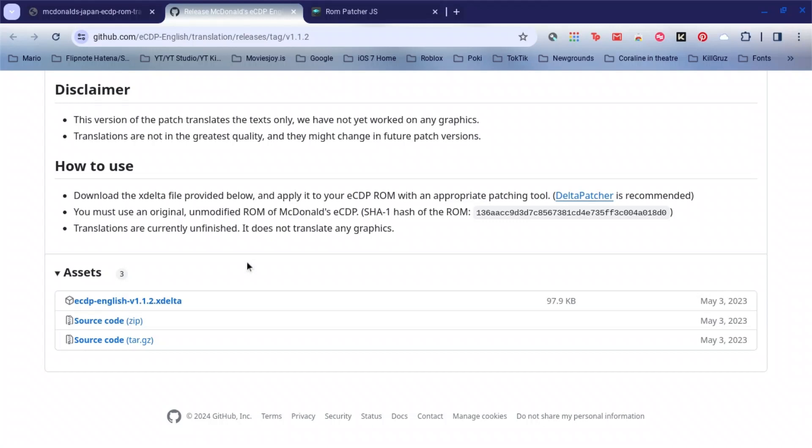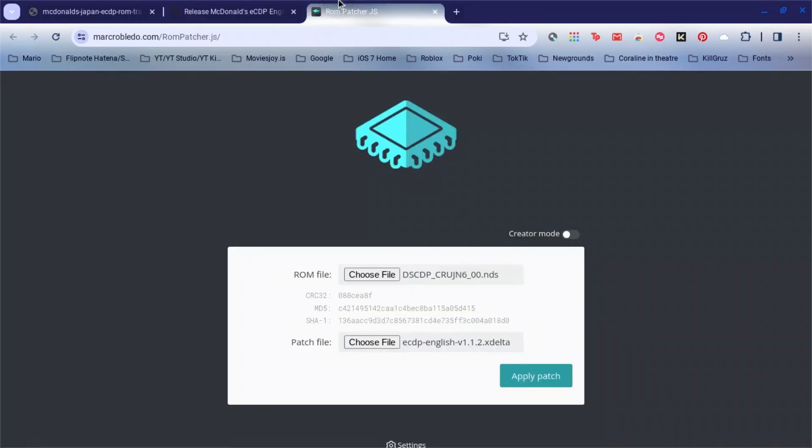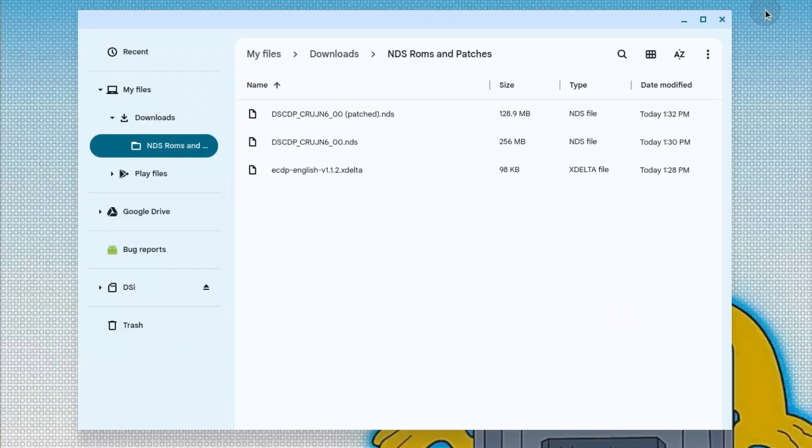After that's done downloading, you go to this website where it patches the ROM. You place the ROM file here, then you place the patch file here, and you click 'Apply Patch.' I already have all of these downloaded like I said earlier, so I don't need to download them again.